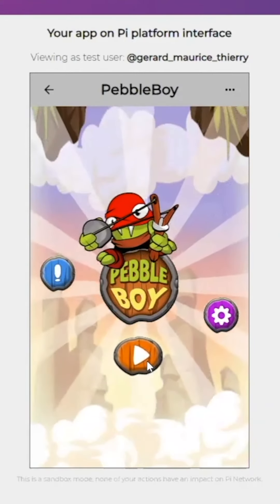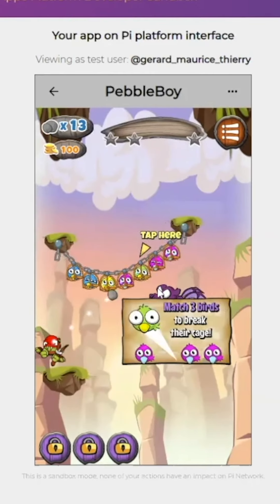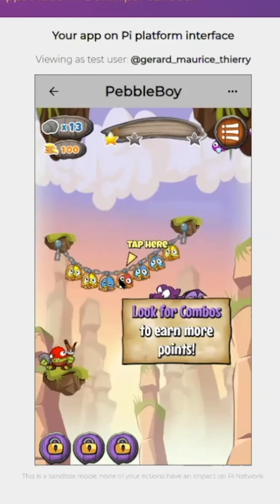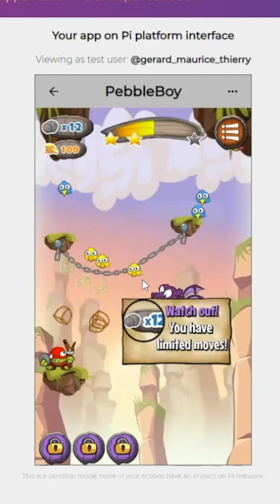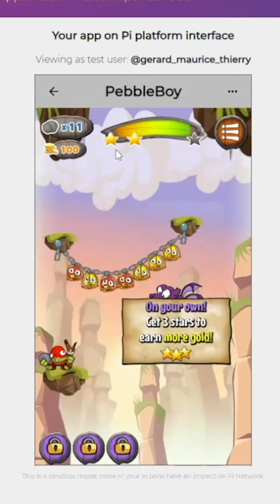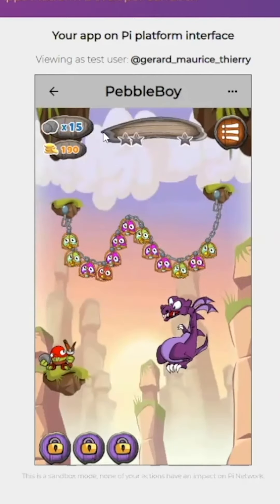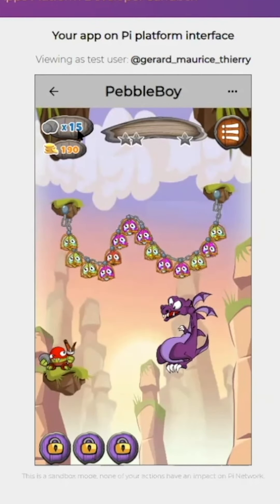Playboy Boy is another match-three puzzle game. The match is created by removing one of the birds in the middle, and then if three colors match, you get a cascade of birds freeing between each other. What you also have here is the number of stones to complete the levels and achieve the amount of points needed. You need to complete this bar, and level one is very easy. You have a limited number of stones, and each time you use one stone, it gives you points so you can progress and collect three stars.